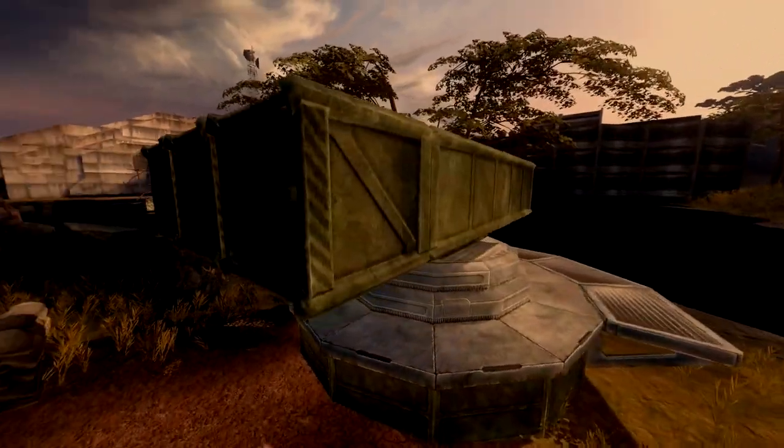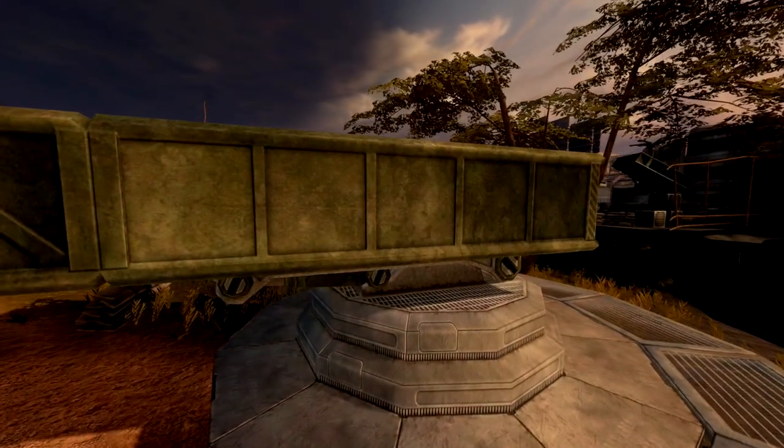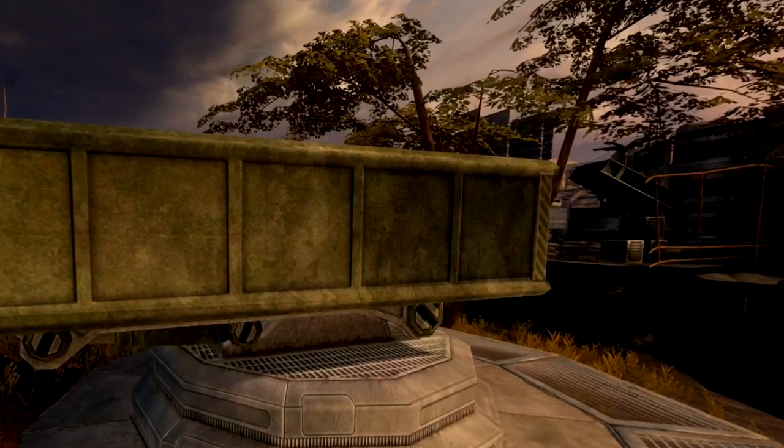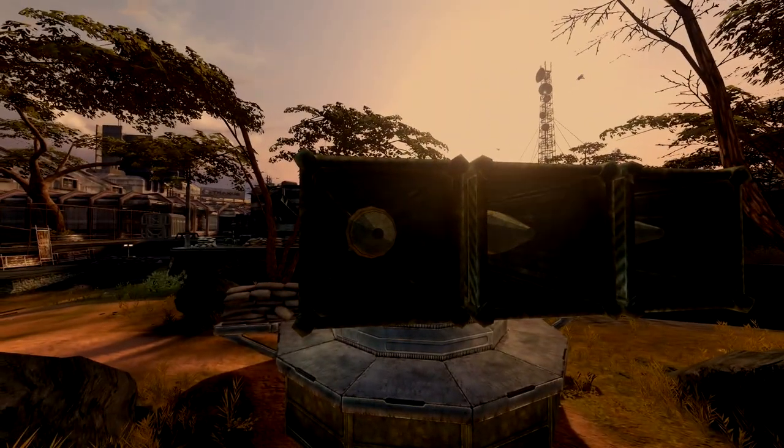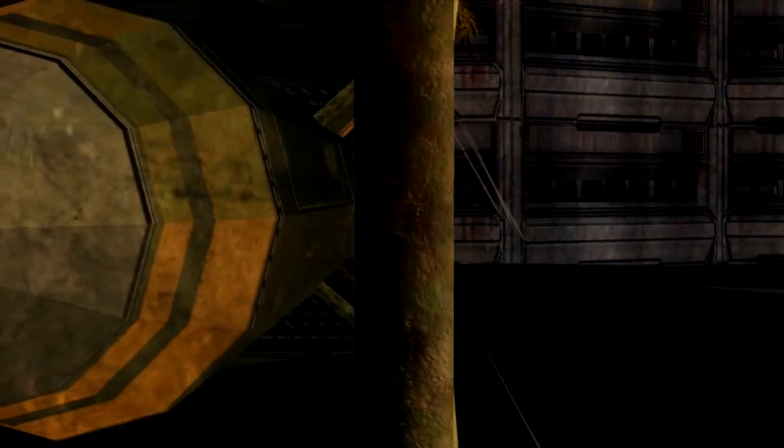Three missiles are primed and ready to go. I've always wanted to use this after seeing the inoperable version so many times, which appears in Halo 3's retail version of the campaign and on the multiplayer map High Ground. The details on the missiles are very cool — they've got those minor scratches and imperfections that we can see up close with vehicles and other equipment in Halo 3.